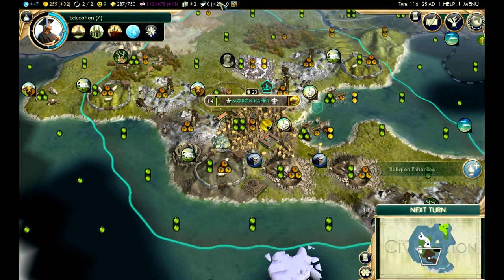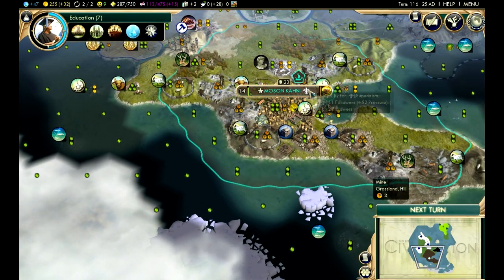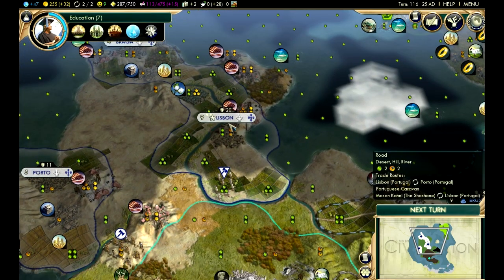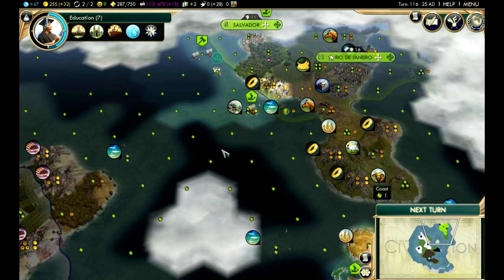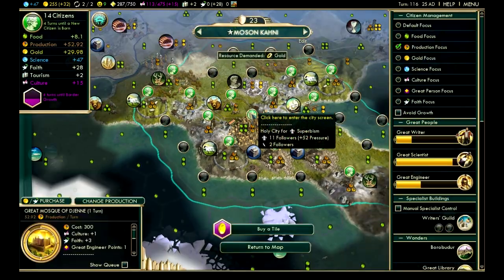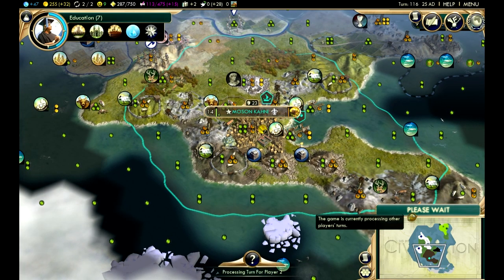Enhancing religion — let's see if we go up to plus 28. There we go, we're now making plus 28 faith per turn. Our pressure is plus 52 per turn. Rio de Janeiro is at plus 36, and Lisbon has plus 30 pressure from us — that's already almost as much as the native religion in Brazil. We're definitely on top of the religious aspect. The border expansion will still get those tiles down here before the copper resource, so let's go next turn.